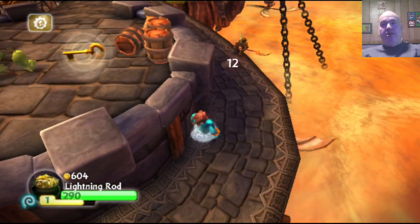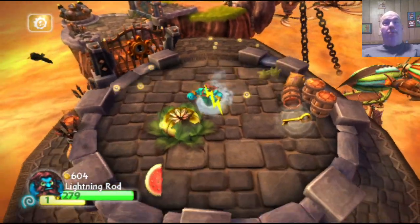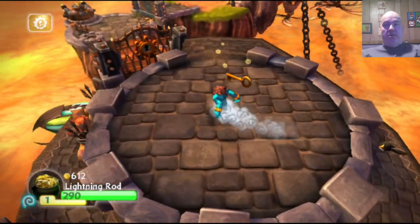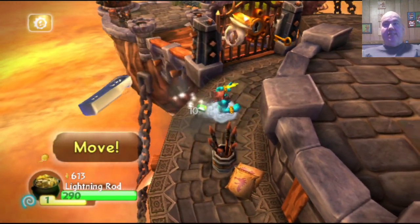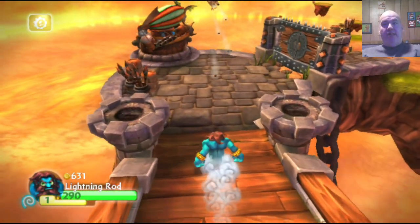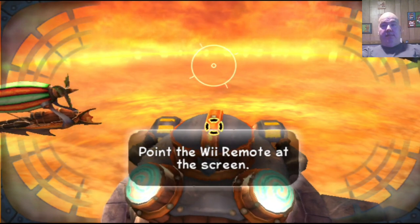I have played the Wii version with gecko codes before because I have a modded Wii, and I put in gecko codes so when I swapped figures they were invincible and all that — it was kind of cool. Also keep in mind that in Skylanders, certain areas are only accessible with specific elemental skylanders, like a water elemental or earth elemental. This one here is lightning or electric.